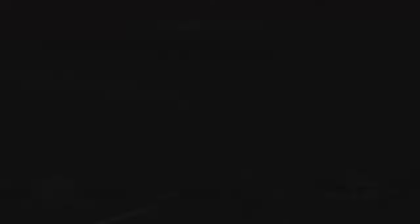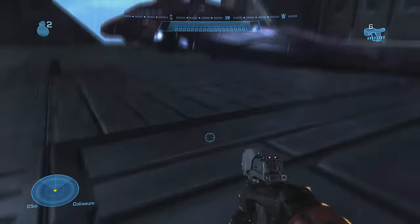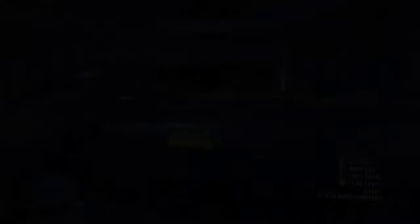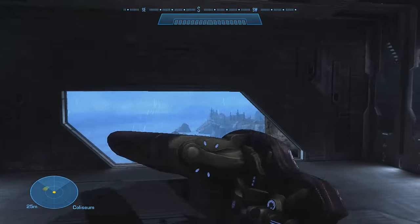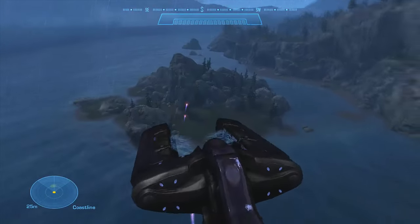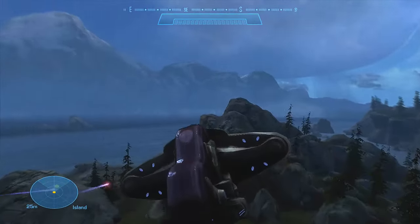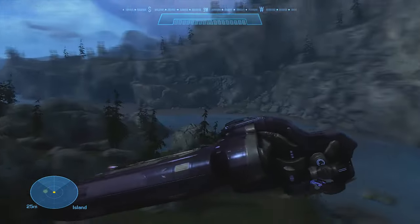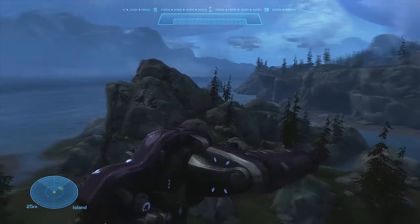Oh my god, look — I don't die! That's the Saber, which is one of my favorites. I would also try spawning a Covenant dropship — you can shoot out of this one as well. I believe it's actually shooting concussion rifles, which is pretty cool. As you can see, it's shooting from the back, exactly from my position.